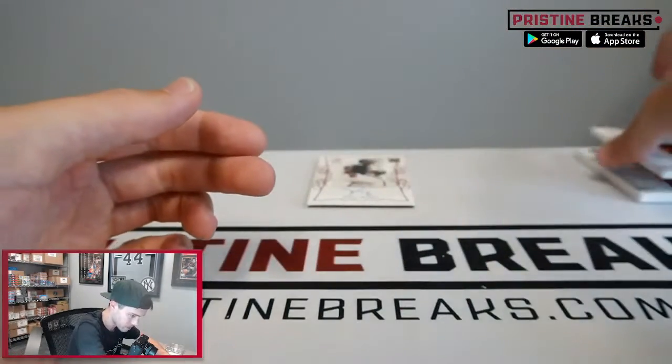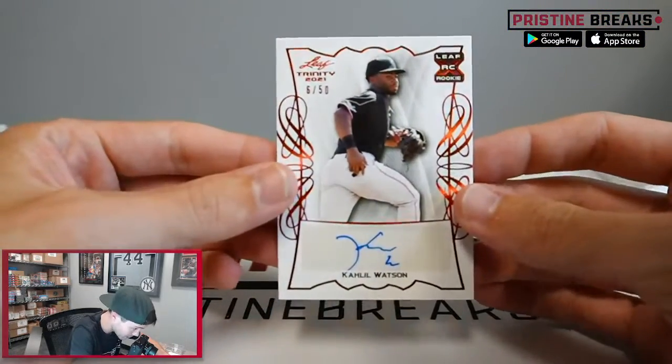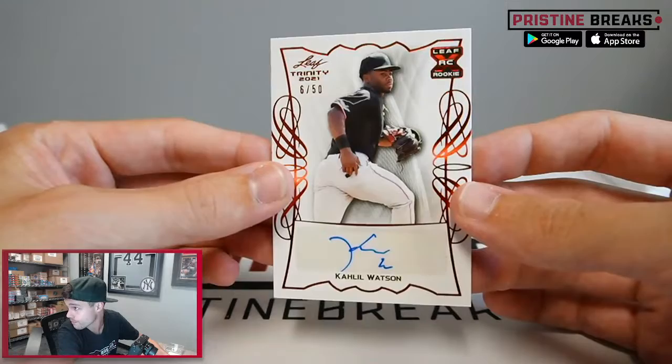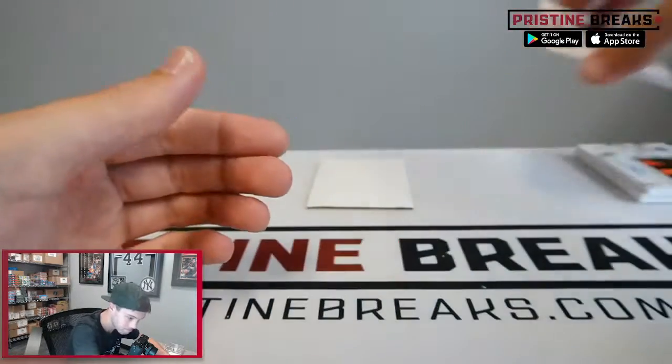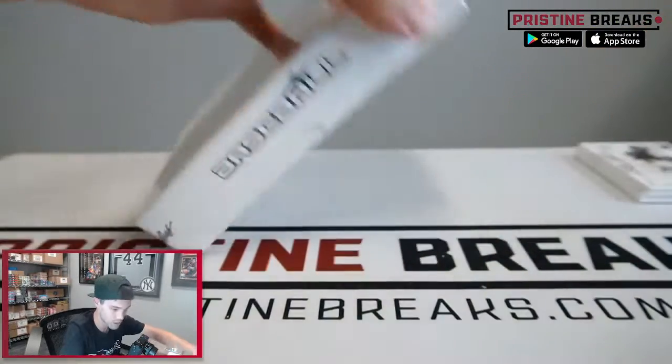John Rhodes, and then the sixth card — 6 of 50 — the auto for Khalil Watson. That wraps up box number one, ladies and gents. Pretty cool looking cards, good looking patches. Let's see what box two has for you.